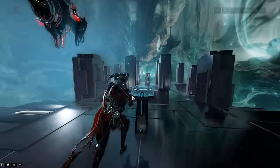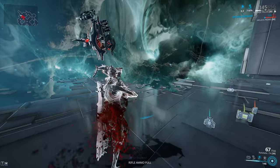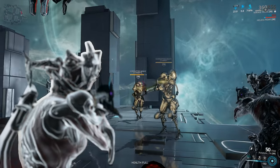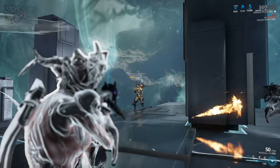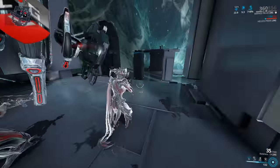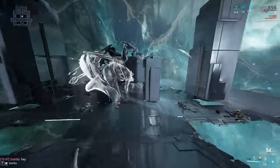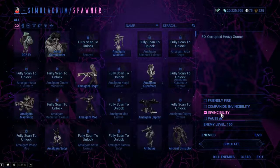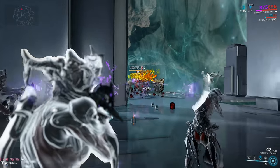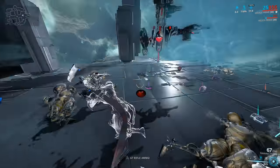Corrosive Projection one more time — my favorite part of the review. Level 150 Corrupted Heavy Gunners versus Mirage Prime. You can see the carnage — one shot, and with 11,000 damage you can absolutely get a one-shot out of this weapon with buffs like these. And ever since Mirage got health gating, she's actually having an easier time surviving. The radiation procs are also helping a whole lot, because they start shooting each other.